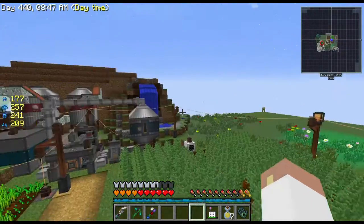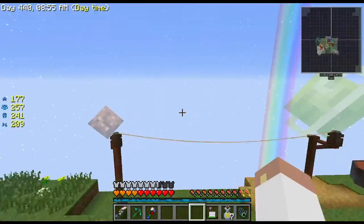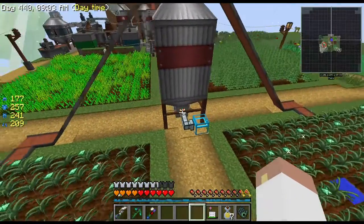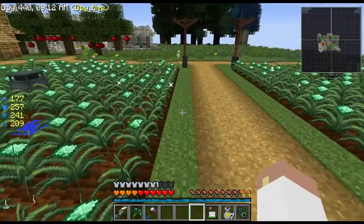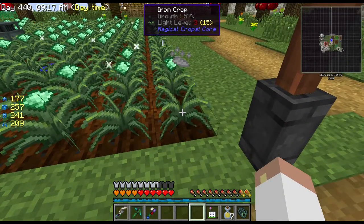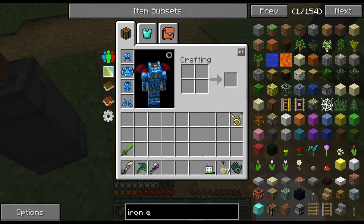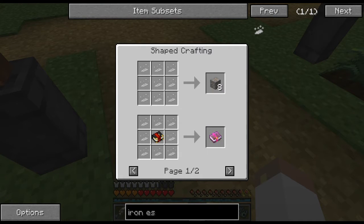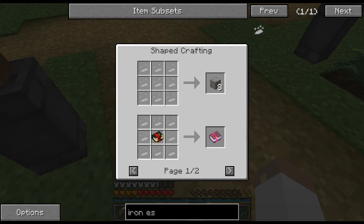This corner is pretty much done. The farms are probably going to extend way out in the other direction — I'm going to start building some crazy Magical Crops farms because I need a ton of Menincio essence. As for iron essence, nine essence give you an ingot and I double yield, so that's actually 16 iron ingots from nine of these.